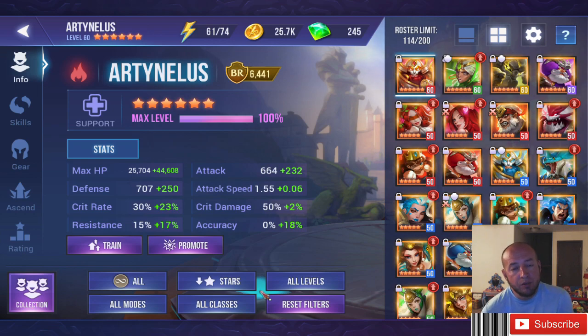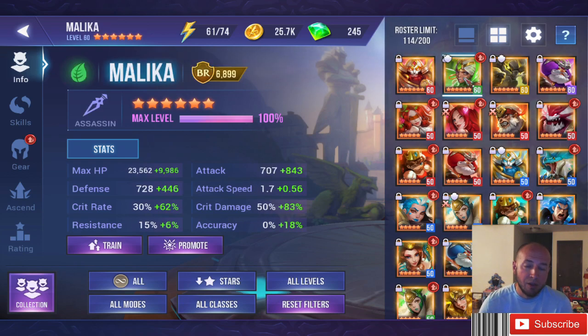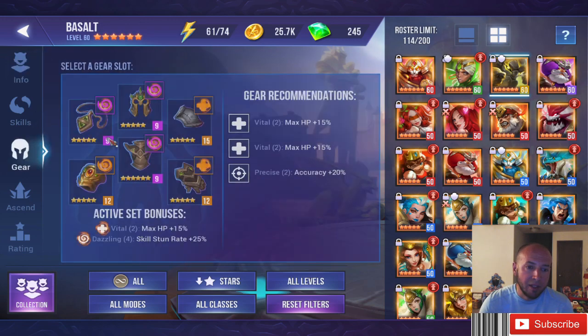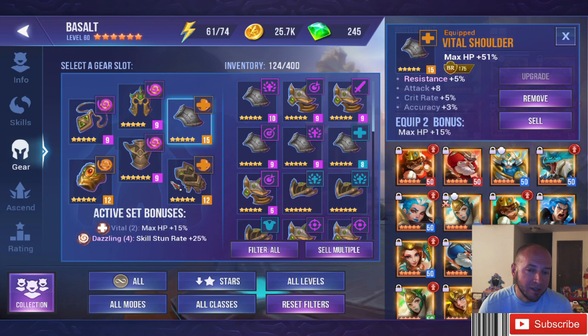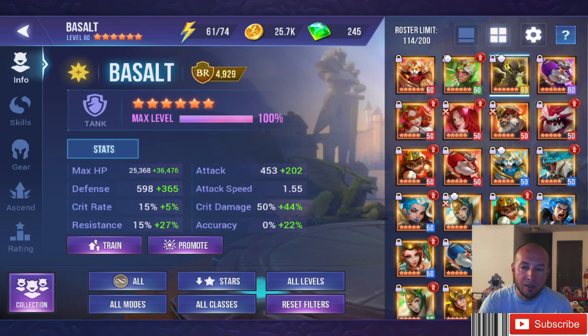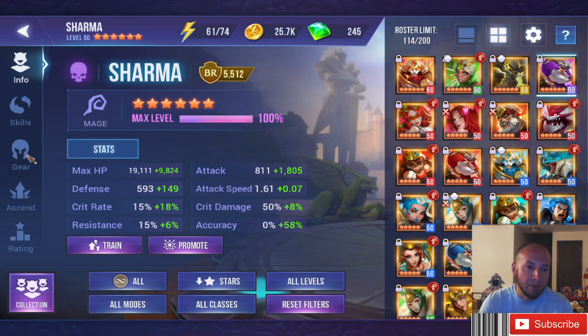Hopefully I showed you some different things you may not have thought about, or the thought processes I go through to attack a defense. Looking at stats: attack speed, crit damage, attack — and we have Light Basalt with mediocre gear, still all five-star gear. I've been farming non-stop but just not getting good drops. Double HP defense on Dazzling. My Dark TK has a low crit rate but high attack on Brutal Precise. I don't have my TKs on Adept because I use double or triple TK — I just don't need them on Adept as it creates super high cooldowns.